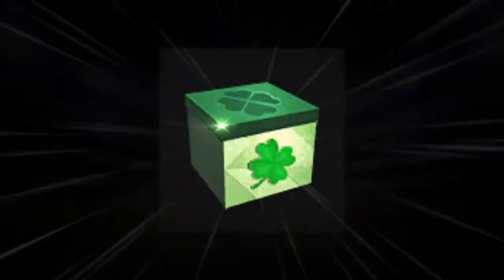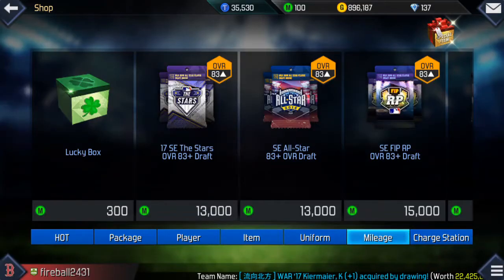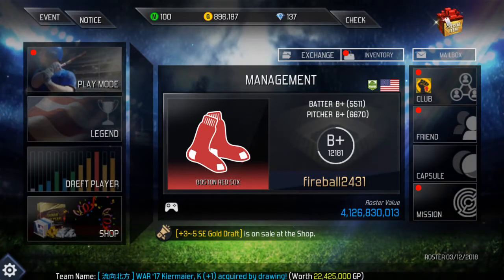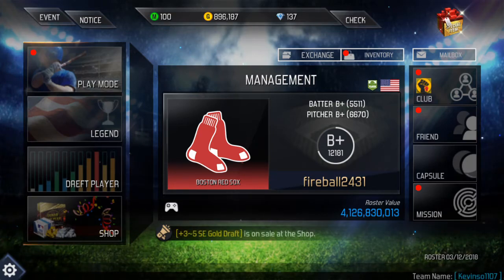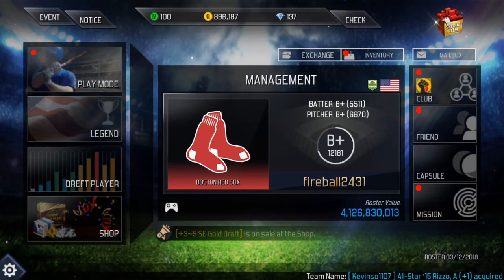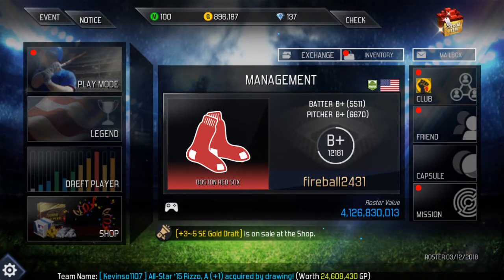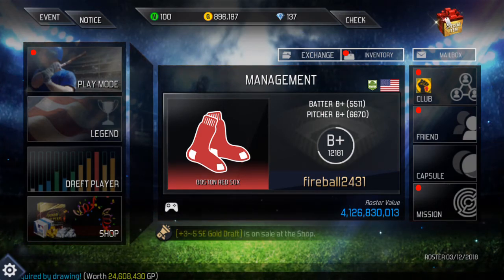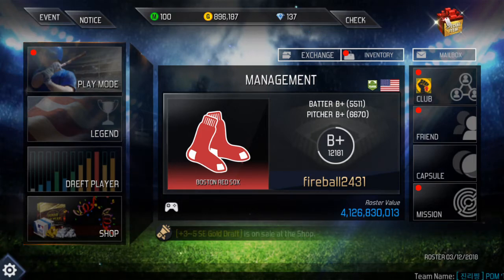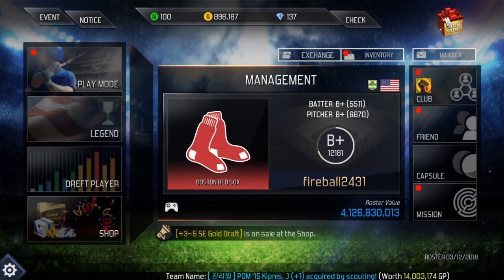Seven diamonds. And that is going to be it for this video. We got some huge pulls, especially that 90 overall — just about 300 million in that. This was definitely a great start for these pack openings that I'm going to be bringing to you guys. Please be sure to leave a like and subscribe to my channel, also hit the bell beside the subscribe button to be notified whenever I post more videos. I will see you guys soon — peace.